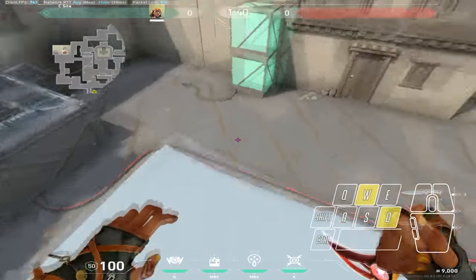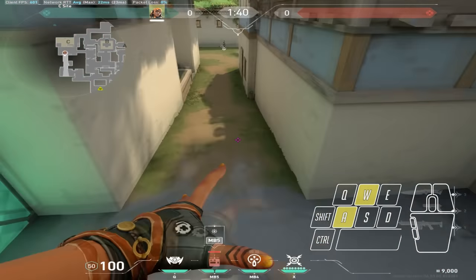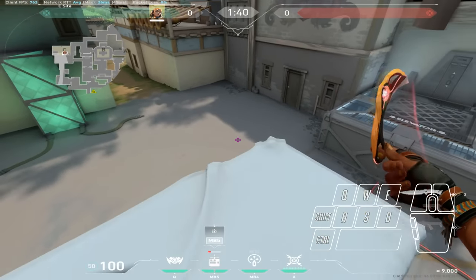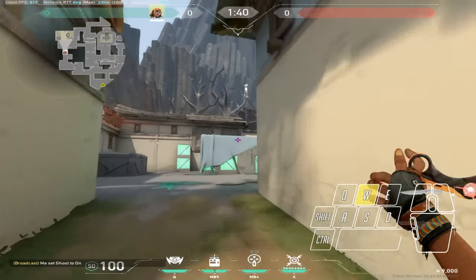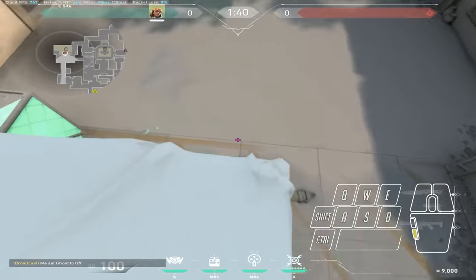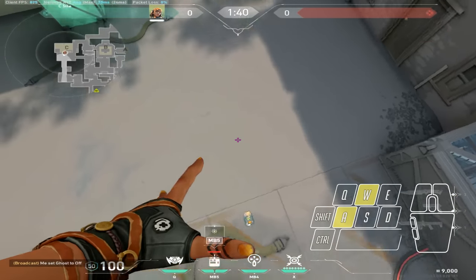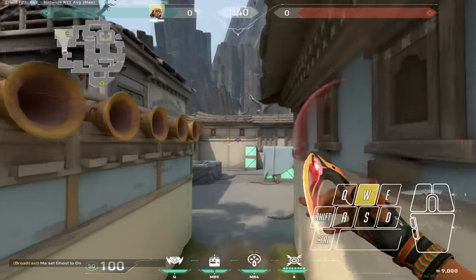As you gradually get better, you can throw your satchel as you jump instead of having to stop to throw it. If you're behind cover and you stop then satchel, you're going to go back much slower and enemies might hear you getting ready to satchel. But if you satchel as you jump, they have less time to react — you get the element of surprise.